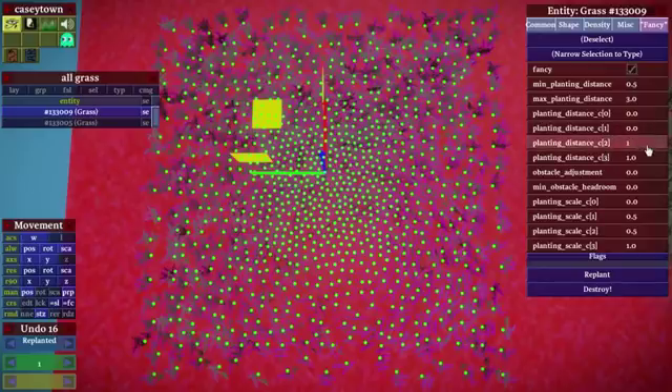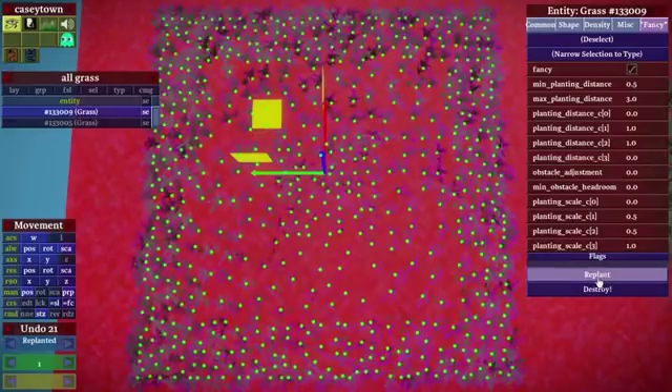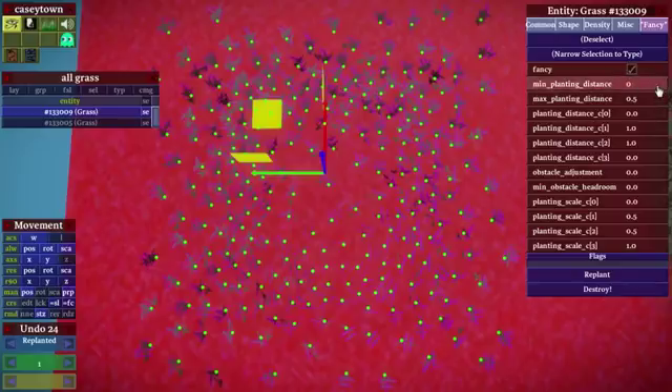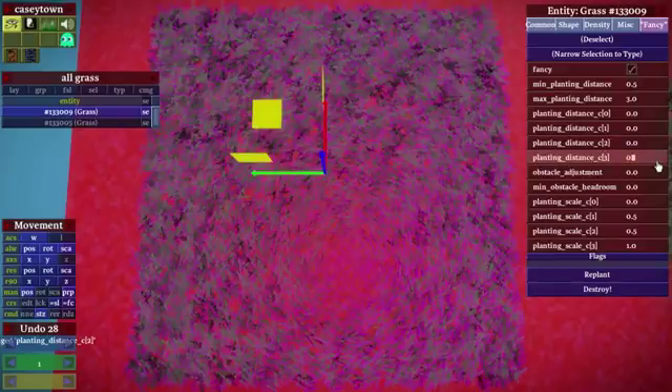Similarly I could do the opposite — make these both 1s so it goes from 0 to 1 in more of a rounded way, and you get something with a little concentration in the center that quickly jumps up to the falloff at the max planting distance. You can also do weird stuff like a ringlet-style distribution where you start at the min, get to the max in the middle, and go back to the min at the end. Also, min and max planting distance are really just naming the ends of the curve, so there's no reason they can't be inverted. You have a lot of control over the planting now.